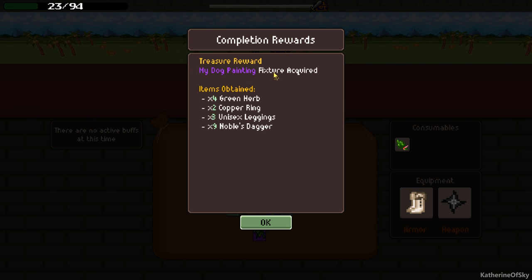My dog painting fixture acquired. So we got green herbs, copper rings - two of them, three unisex leggings, and nine daggers. That sounds pretty good. The one thing we don't have is boots.